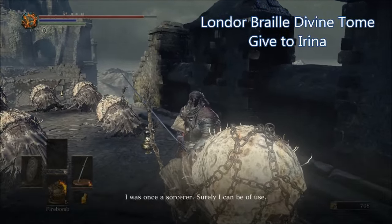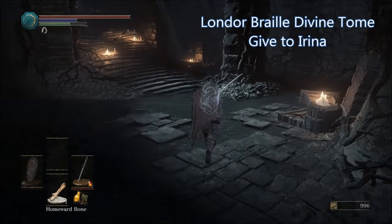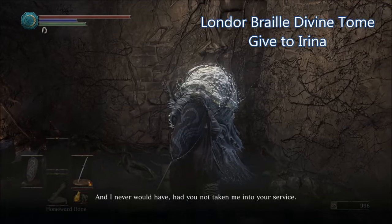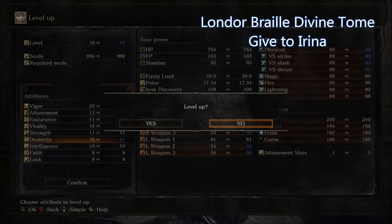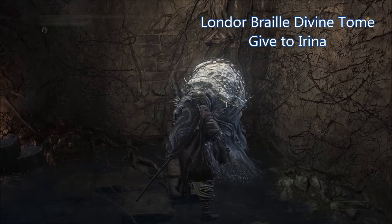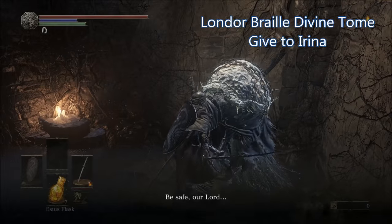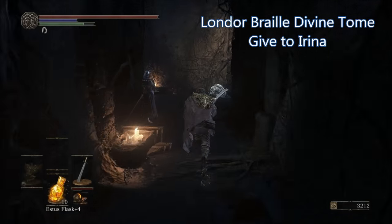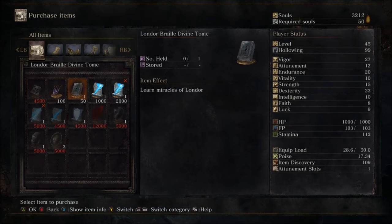To get the Londor Braille Divine Tome, you will first need to get Yoel of Londor back at your shrine by talking to him at the High Wall of Lothric. Once you go back, talk to him and allow him to draw out your true strength. He will need to do this five times — he gives you a free level up every two times that you die. Go outside, jump off the cliff, and come back in after dying twice. Once he has leveled you up five times, play through the game until you reach the Catacombs of Carthus area. Return back and Yuria of Londor will have replaced Yoel. Talk to Yuria and you can buy the Londor Braille Divine Tome for 50 souls.